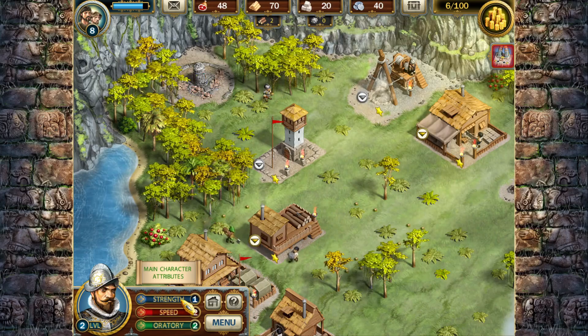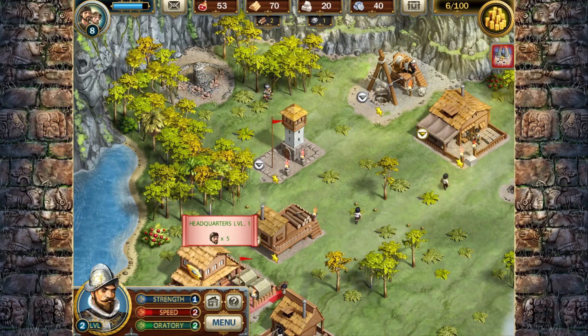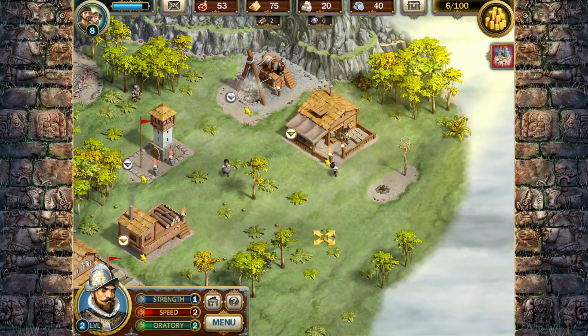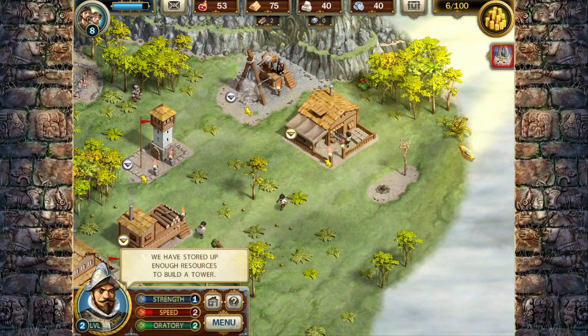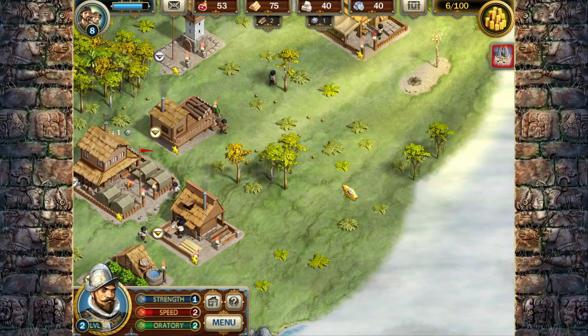If you get a blue stone, it's strength. If you get a red stone, that's speed - your workers as well as El Deletondo will move faster. And if you get a green stone, that's an oratory, which is what you use to speak to some of the chiefs or the priests within the chiefs.